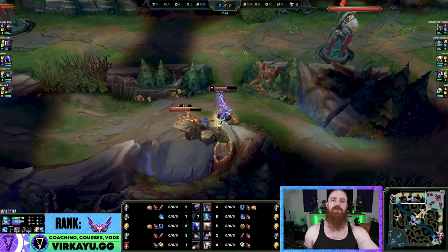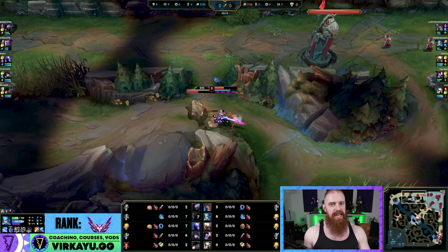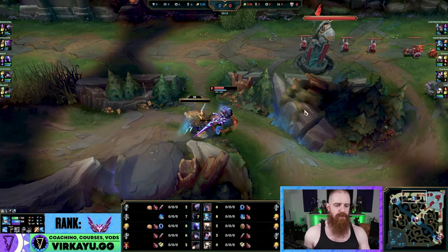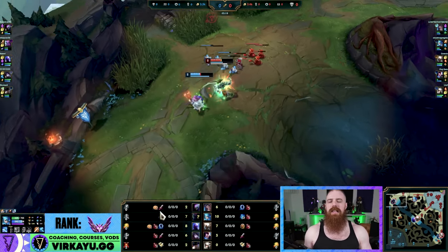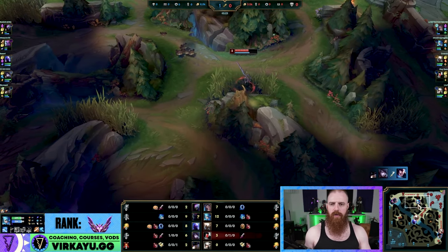We're obviously gonna have the Nash's Tooth Riftmaker build tech. As Shapeshift has mentioned, she likes the Lich Bane as well — I kind of like Lich Bane plus Nash's combination on a few champions. But we like to keep things a little bit more simple when we're doing these off-meta champions; keep it accessible until you learn otherwise.